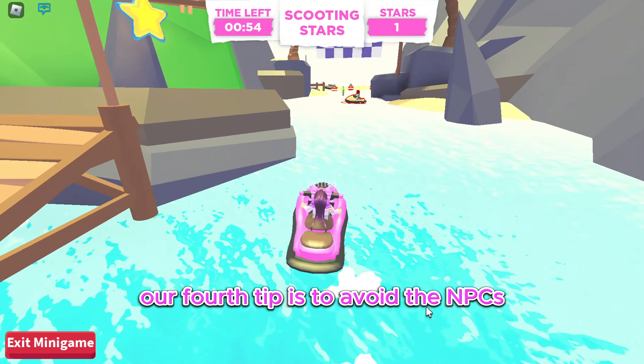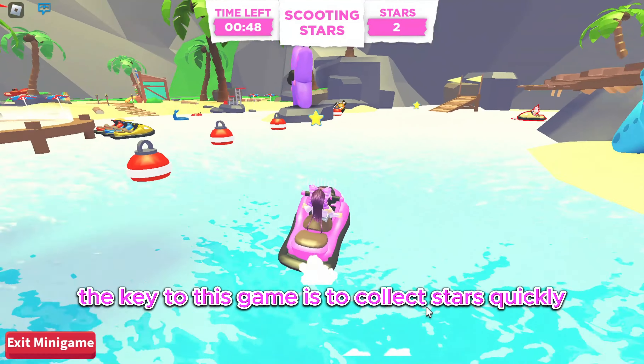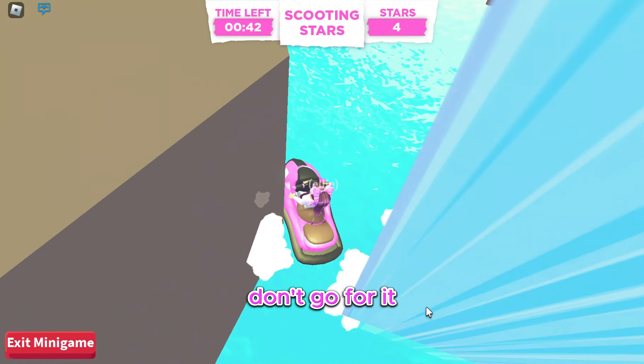Our fourth tip is to avoid the NPCs. Getting knocked away by an NPC is not worth a star. The key to this game is to collect stars quickly. If collecting a star will slow you down in any way, don't go for it.